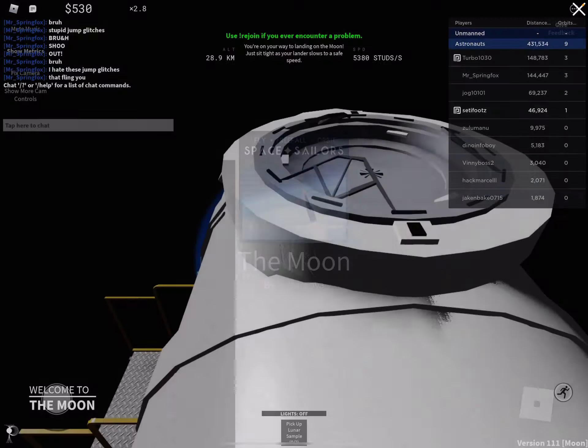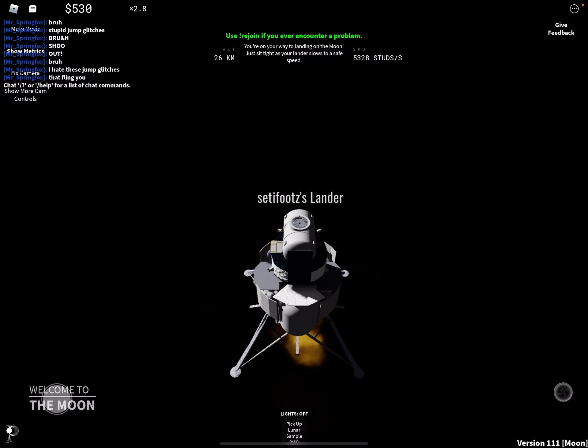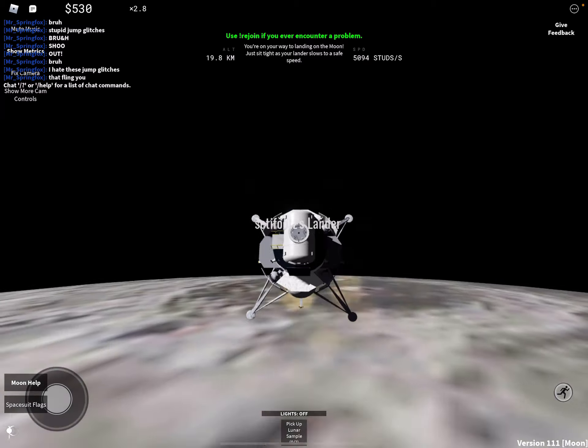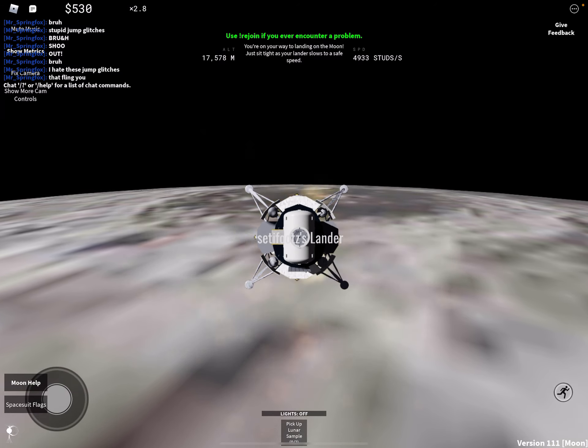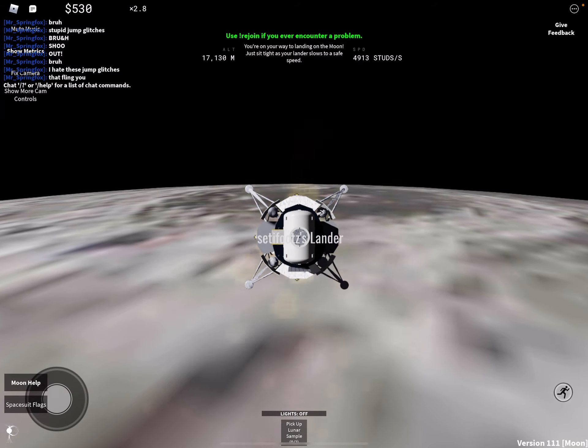I'm going to go to the moon first, then return and show you everything you can do, all that cool stuff. Then I'll return back to the lunar gateway and we're also going to go to Mars. There's not much to do on Mars but it's cool because we're on a different planet. So let's get right into it — I forgot we need to wait like five minutes.